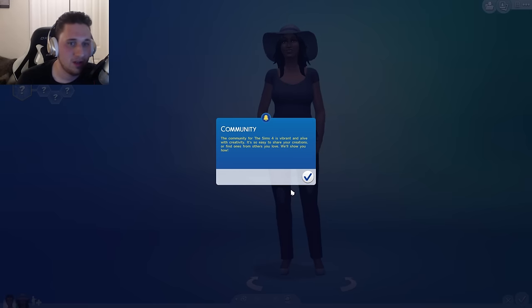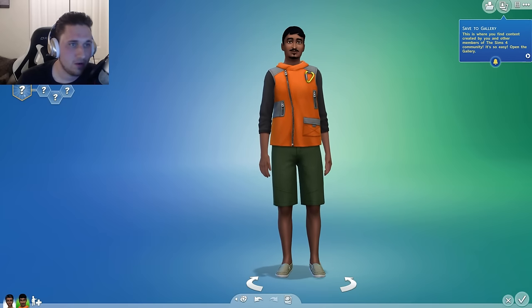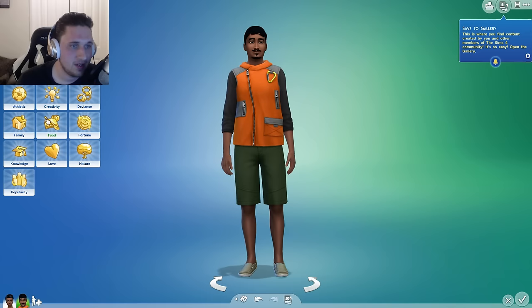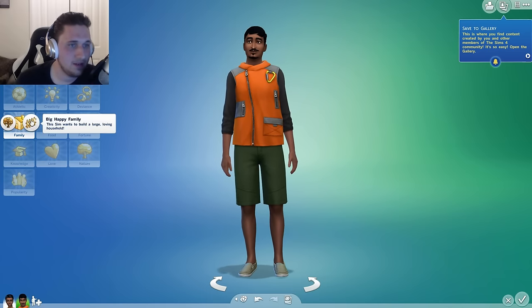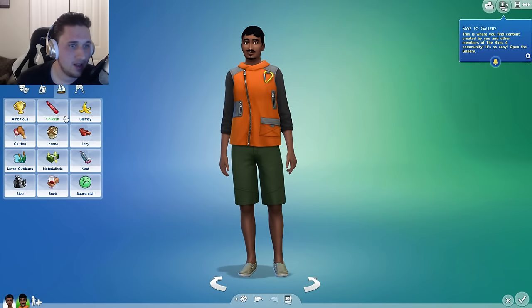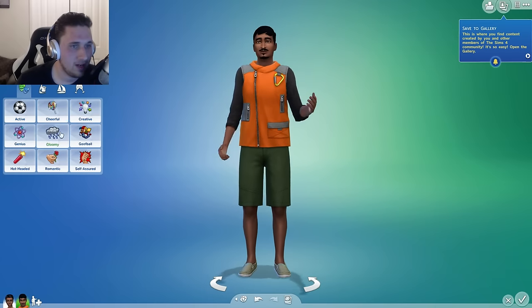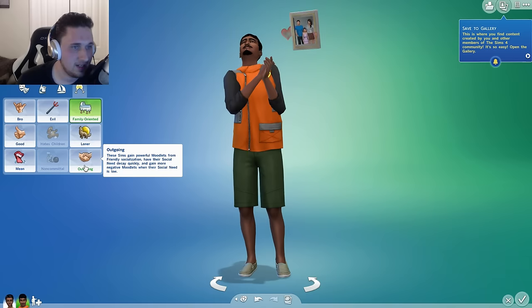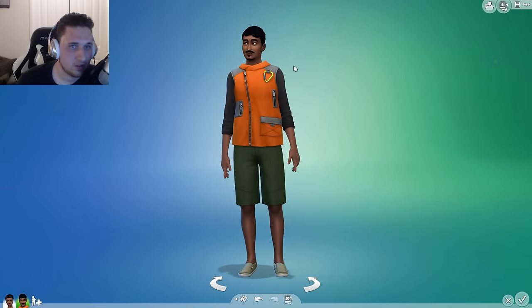We're going to add a male sim now. He's going to be an adult, of course. We're not going to mess with their walks really. We're going to make him maybe family-orientated — he wants a big, happy family. Let's make him ambitious. We're going to have him family-orientated and outgoing because that's going to help him in any career he chooses.